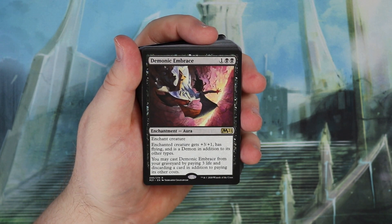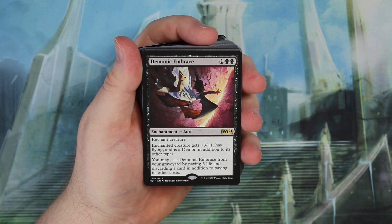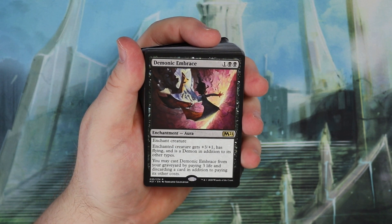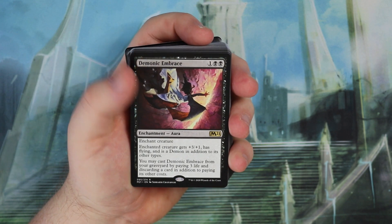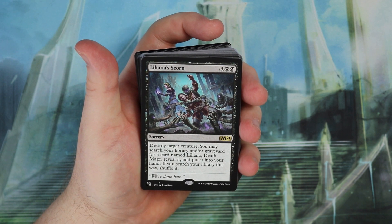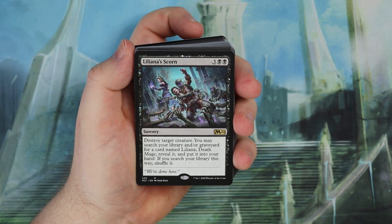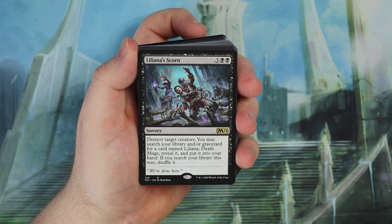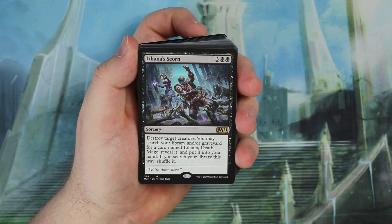Demonic Embrace is an Enchant Creature that gives plus 3, plus 1 and flying, and it becomes a demon in addition to its other types. What's good about this card though — you may cast it from your graveyard by paying 3 life and discarding a card, plus its other costs. So it has recursion as well, making Demonic Embrace a very nice rare to have in the deck. We also get Liliana's Scorn: destroy target creature, then you can search your library for the Planeswalker — which all Planeswalker decks include — and you get two of them.